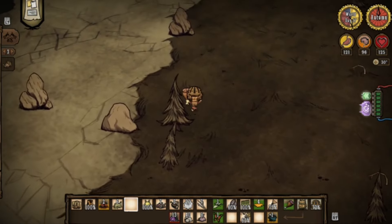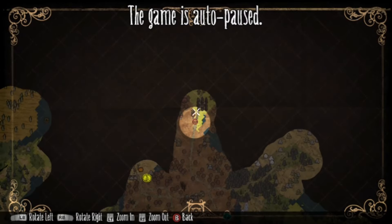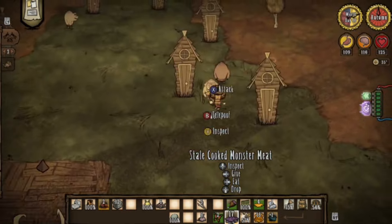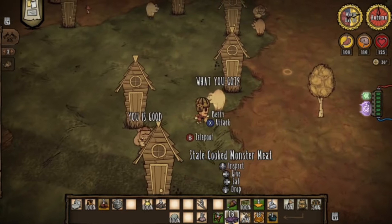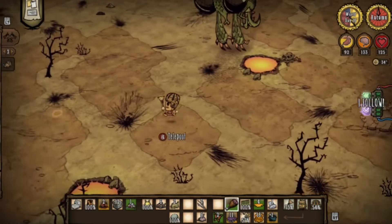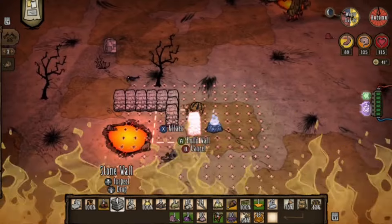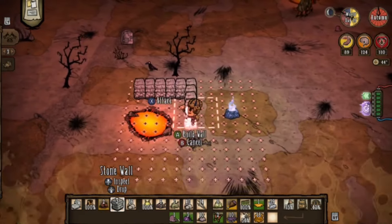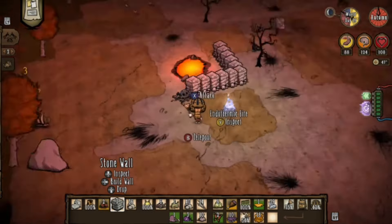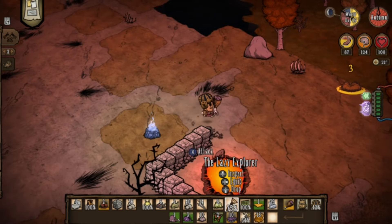Now it's time to prepare the actual arena. There were a bunch of hound mounds in the way, so I recruited the local pigs with leftover monster meat to help deal with the hounds. I then decide to block off every lava pool individually — I don't think the lava would do anything to walls anyway, but it's just a habit — using the method I showed in my Dragonfly guide.